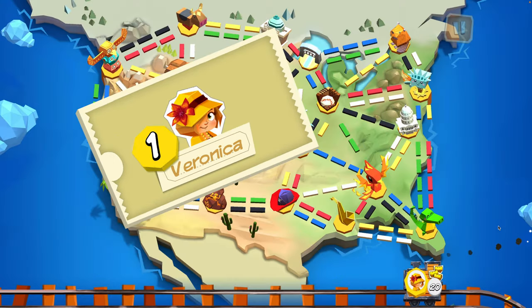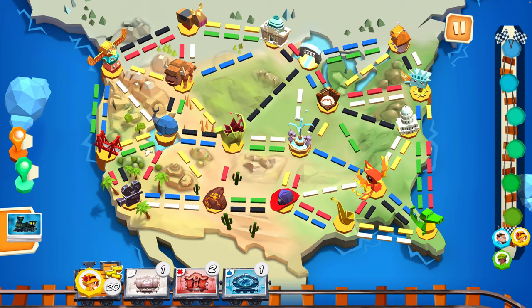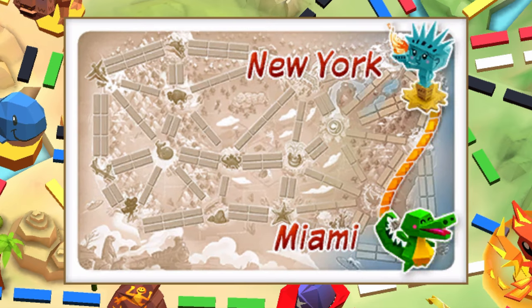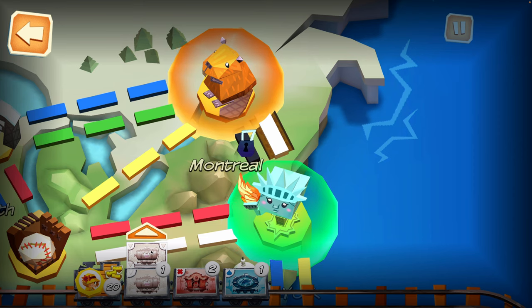First up is Veronica. She clicks on there. Let's see what card she gets — a couple reds. And now you get your destinations. Montreal to Atlanta, or New York to Miami. Look at Montreal to New York. It's one white or one black. You have a white card. This is Montreal to New York.